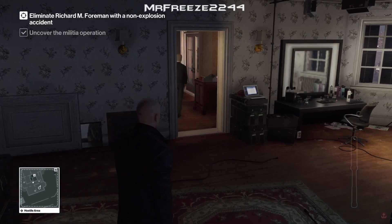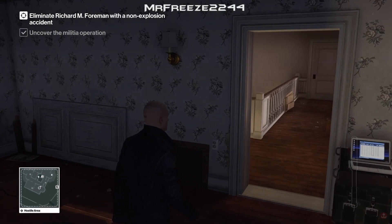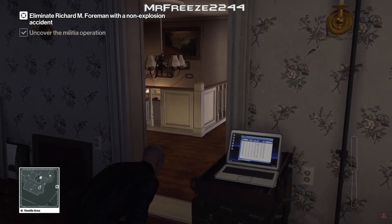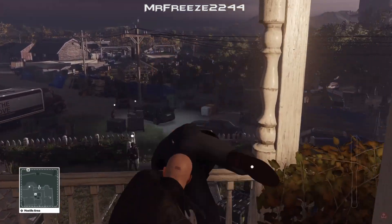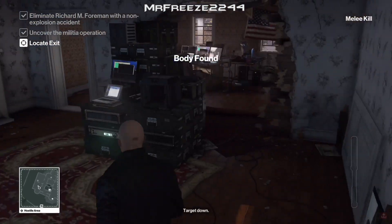We'll retrieve the files there — you can retrieve the files after if you want, it's entirely up to you. Wait for that guard to go all the way back down the stairs and into the room to his left to get him out of the way. Once you're ready, just push the target over the ledge just like that, and that will kill him for an accident kill.